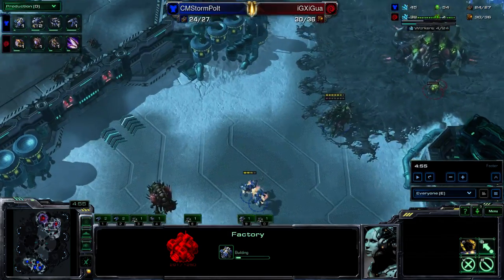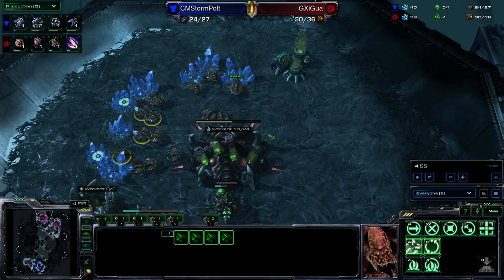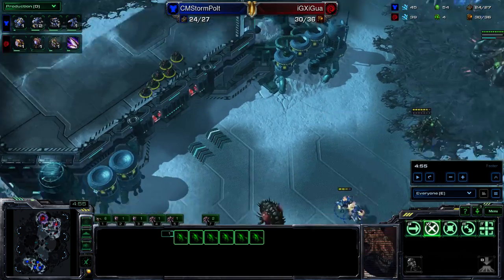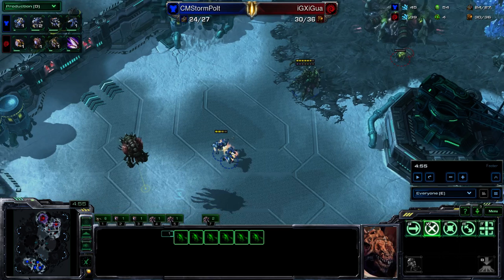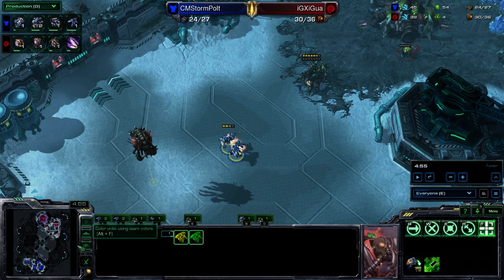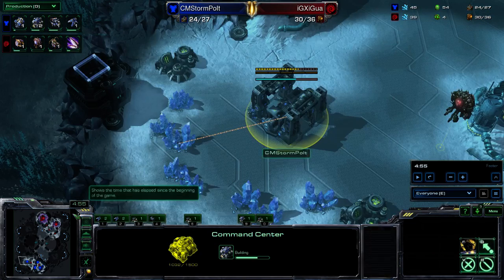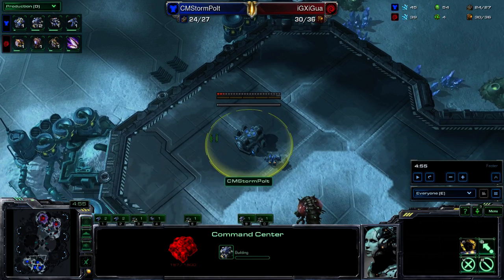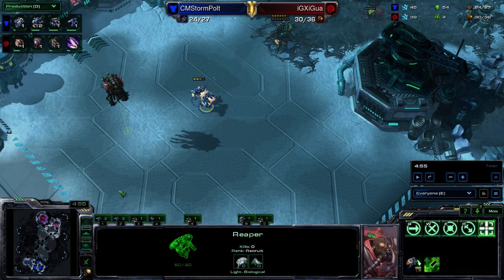By this stage you shouldn't expect to really kill drones. If you can out-micro your opponent and get them to mess up with Zerglings, then you can kill drones — but don't get too eager, and more importantly don't lose these guys. These Reapers are really your sustained scouting and the thing that's going to pin them in their base the longest. Polt has a third Command Center on the way, which is pretty normal, and it's usually determined based on what you scout with the Reapers.